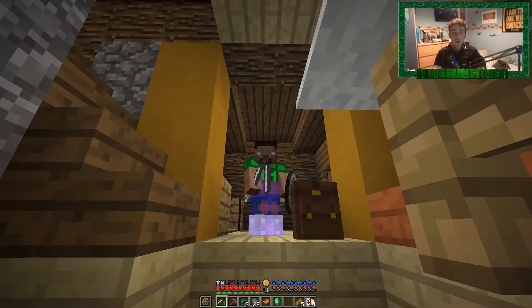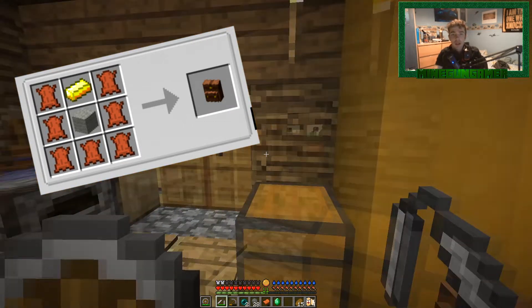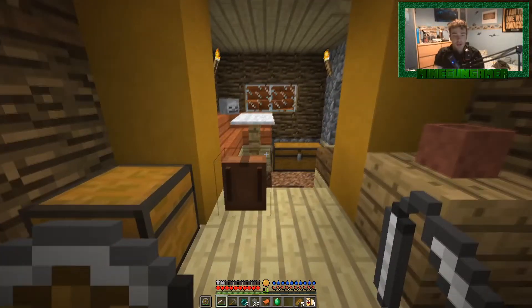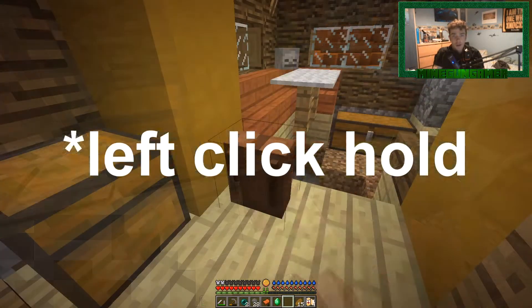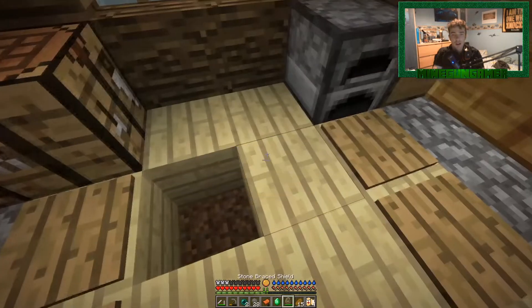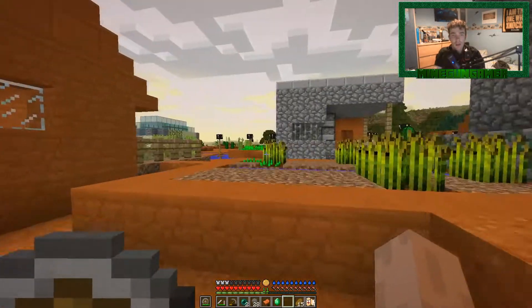Hello everybody and welcome back to another RLCraft episode. Today we've crafted our little backpack — the recipe is on screen right now — and we're going to be going anywhere but here, because this place just doesn't give us any luck at all. The way you apply it is you shift and then right click. Okay, there we go, it's eventually attached. Oh my god, that was a lot of effort. I don't know which way we're going to go — let's just go straight ahead this way.